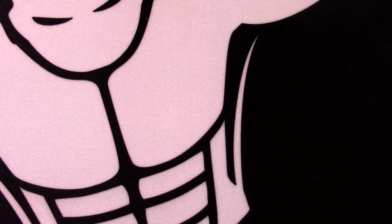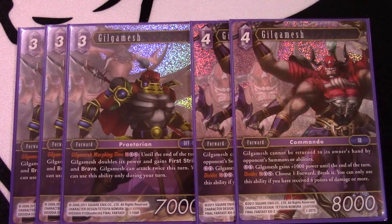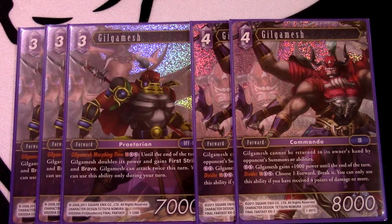This next pairing I'm going to put both on camera at the same time because they deserve to be mentioned together. We play three of the two-drop Gilgamesh and two of the four-drop Gilgamesh. Three-drop Gilgamesh is a 7k - okay stats - but it has the Morphing ability: you get to double his power, he gets first strike and brave. Not only can this be used on offense, but on defense too if you're behind and need to kill one of their guys, since first strike kicks in and 14,000 power is very hard to deal with.